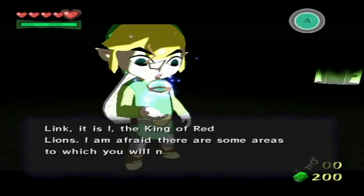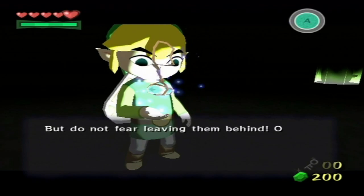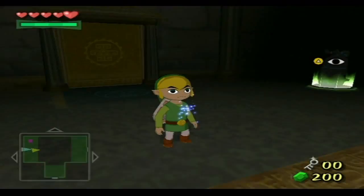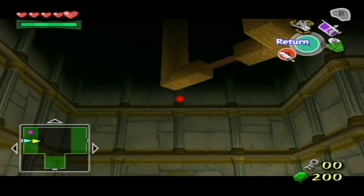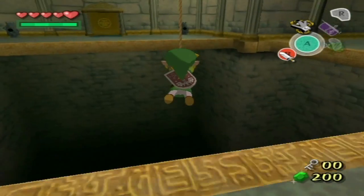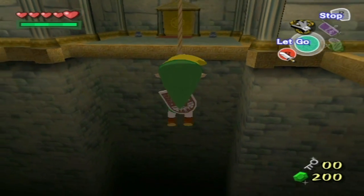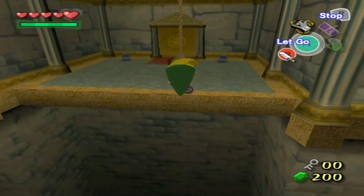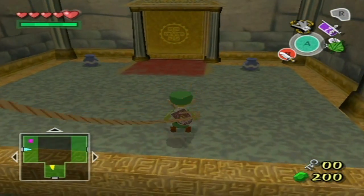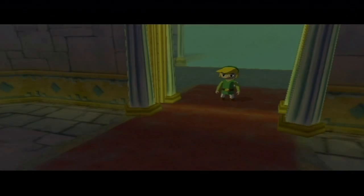The King of Red Lions says: 'Link, it is I, the King of Red Lions. I am afraid there are some areas to which you will not be able to bring the servants of the tower. But do not fear leaving them behind. Once you have awakened them, they will wait patiently for your return.' So yes, you can leave a statue where it was. If you were to throw it into this void, I'm not exactly sure what would happen - it might go back to where it started. I'm going to leave it there and go into this room. When I come back, it should be possibly at the door to where we entered.